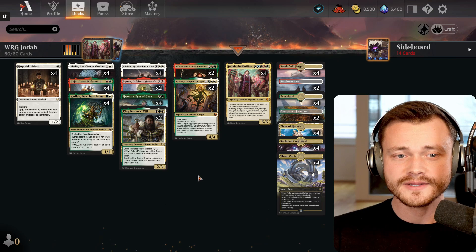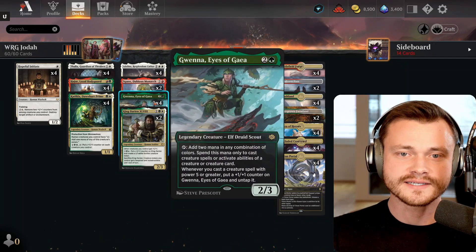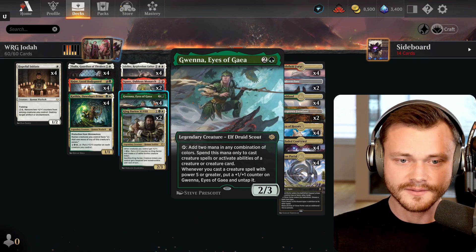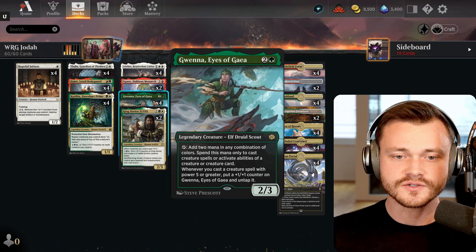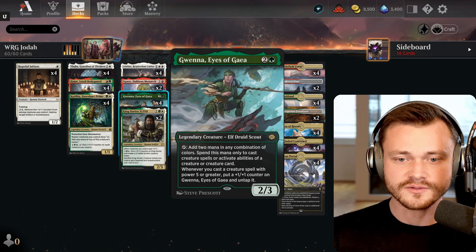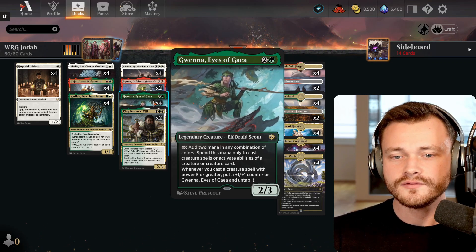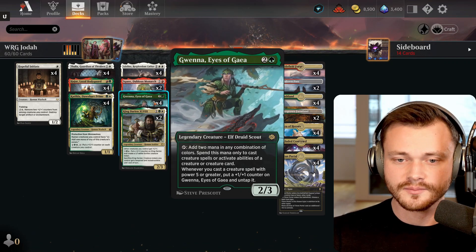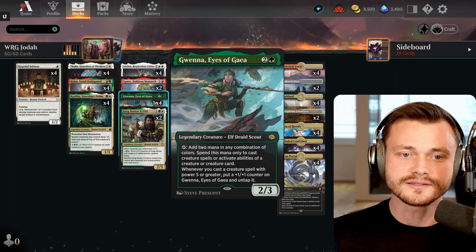And since this is a 100% creature deck, that is quite valuable. But probably even better is the addition of Gwena, Eyes of Gaea — a 3-mana 2/3 legendary Elf Druid Scout. Note she is not a human. She can tap to add 2 mana in any combination of colors, spendable only on creature spells or creature card abilities. Whenever you cast a creature spell with power 5 or greater — including Jota — put a +1/+1 counter on Gwena and untap it.